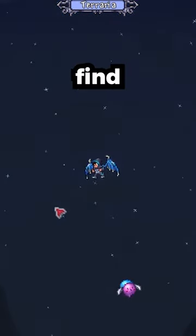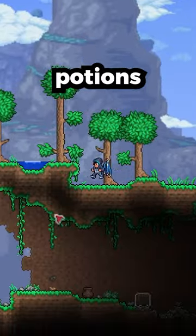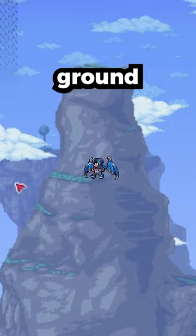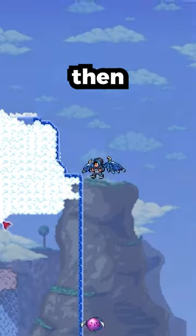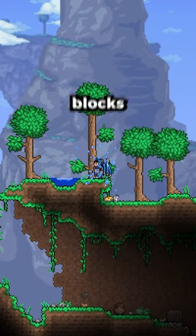This is how to find a sky island without gravitation potions. First, if you find any unusual puddles in the ground like this, there's a high chance there's a sky island just above you. You can either use blocks or ropes to climb up to get to the island.